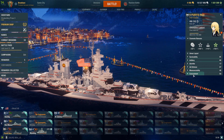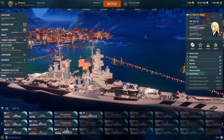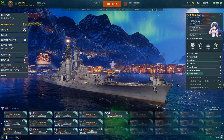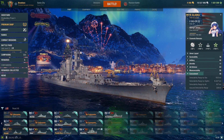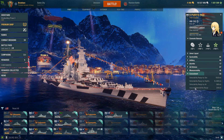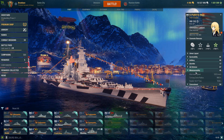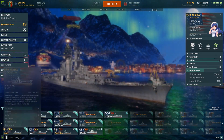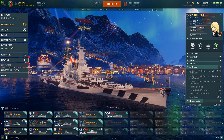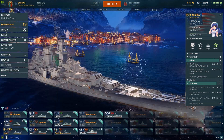Let's look at the Alaska-class right now for comparison. I do have the Alaska — let's get a commander for it. They have different commanders with different skill sets, but as you can see, the Puerto Rico has more concealment than the Alaska. Maneuverability is about the same, though Puerto Rico is a little bit faster by 0.5 knots. AA is 87 versus Alaska's 83.